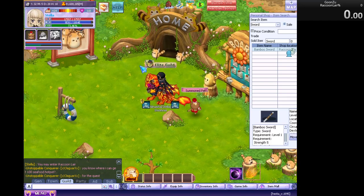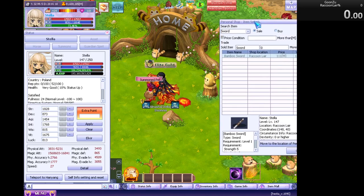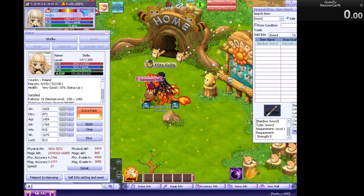We will be speedrunning the dungeon called Raccoon Lair. For this speedrun I already preset the magic attack glitch that broke my magic attack into one and a half million, and I already preset the second glitch, which is the teleportation glitch that lets me warp straight to the end of the dungeon.